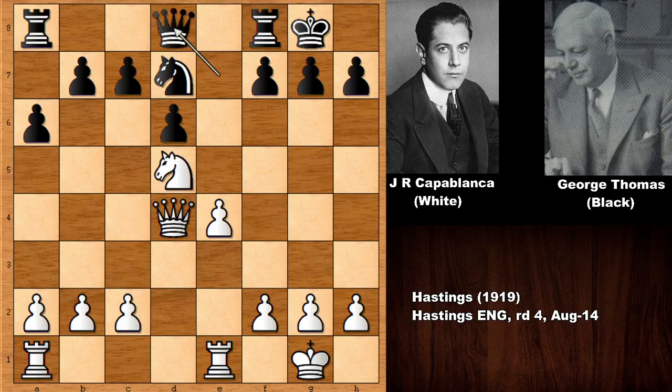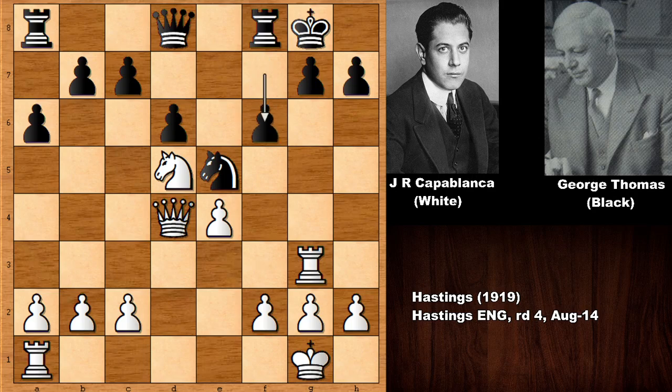Knight to D5, defending the queen and also defending the c-pawn. Lifting the rook up — Capablanca is going to use his rook. White is more active. Knight to E5, rook to G3, and Capablanca is targeting G7. Pushing the pawn, and in this position if you move the knight somewhere like knight to C6, then queen takes on G7 — eyeing the king with both the queen and the rook.